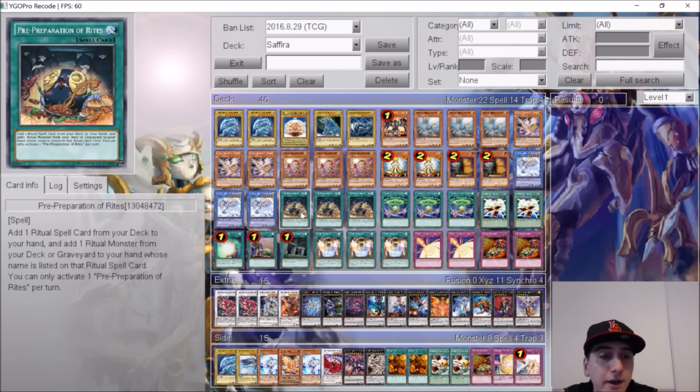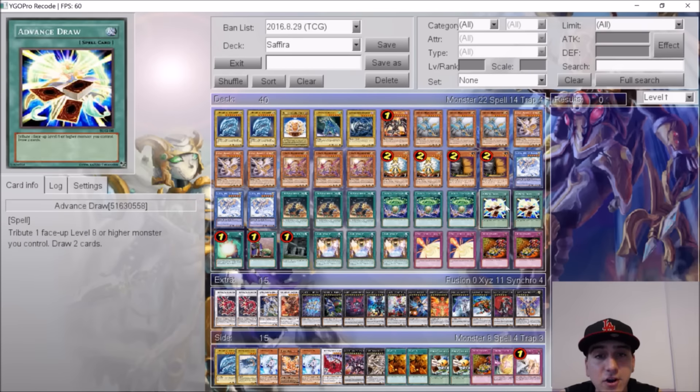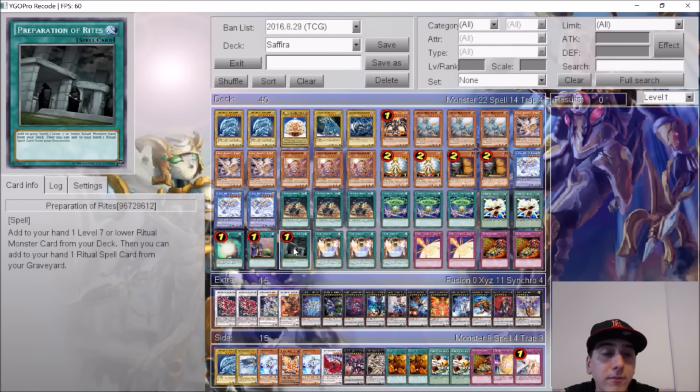That's it for the monsters — 22 total. For the spells, three Pre-Preparation of Rites, one of the best cards in the deck. You add a ritual spell from your deck and add a ritual monster from your deck or graveyard to your hand whose name is listed on the card — search Hymn of Light, search Saphira, self-explanatory. Three Heratik Searchers to get your Heratik monsters and get your combos going. He teched two Advanced Draws — you do have the level eight monsters including Blue-Eyes, so you're able to draw more cards and further progress your game state.